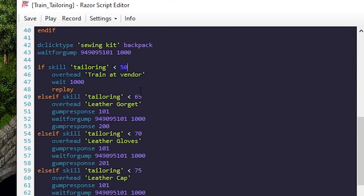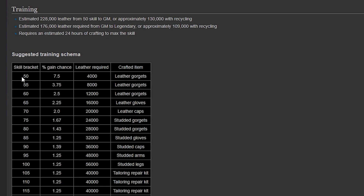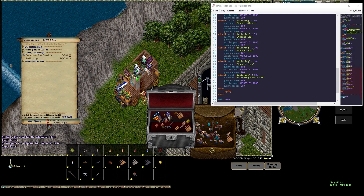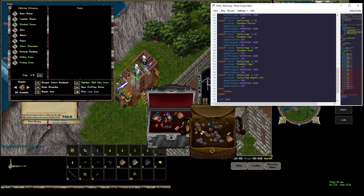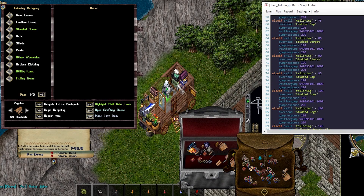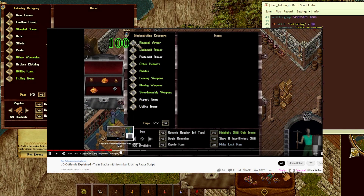We go through the skill brackets: tailoring lesson 50 — train at the vendor. Lesson 65 — go gorget. 70 — gloves. This just matches what's on the wiki, so we broke this down into the different blocks there on the wiki. When you double-click the sewing kit, it's basically the first way to select a category. Gump Response 101, for example, is leather armor because they start at 100. I have another video explaining that in detail with blacksmithing.